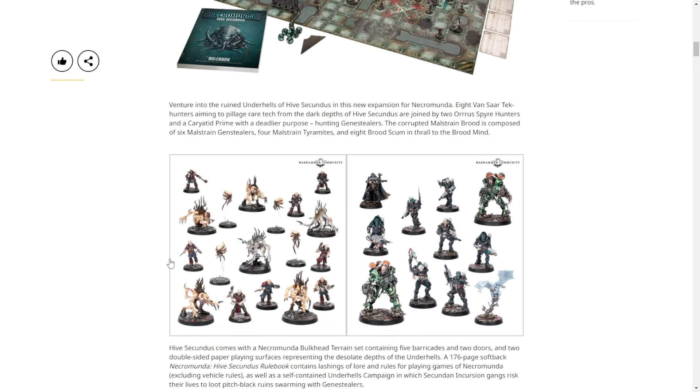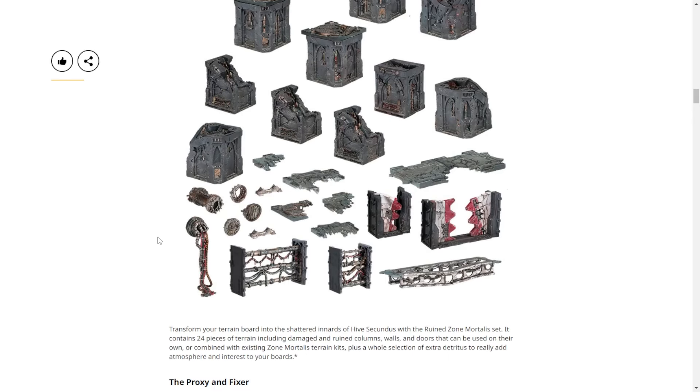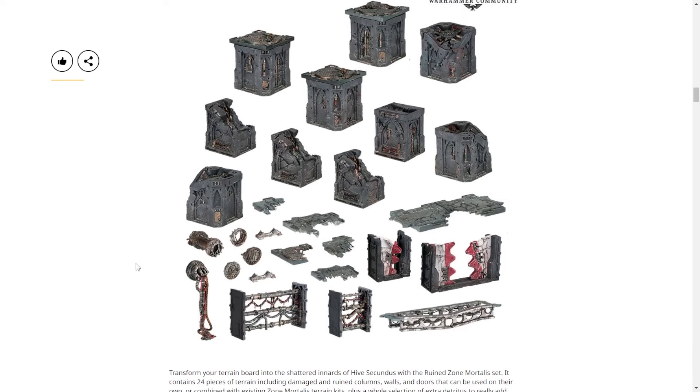This is the new ruins Zone Mortalis, and they specify it is completely compatible with the existing Zone Mortalis — which is awesome for somebody who already has six tiles built. It would be annoying if they just said it's not compatible. I particularly love the doors — where they've been pried open, or this one where you can tell a Genestealer just carved its way out. I love the storytelling. And think about gameplay with those half-destroyed platforms, falling rafters, shooting over walls — you can actually see through them.